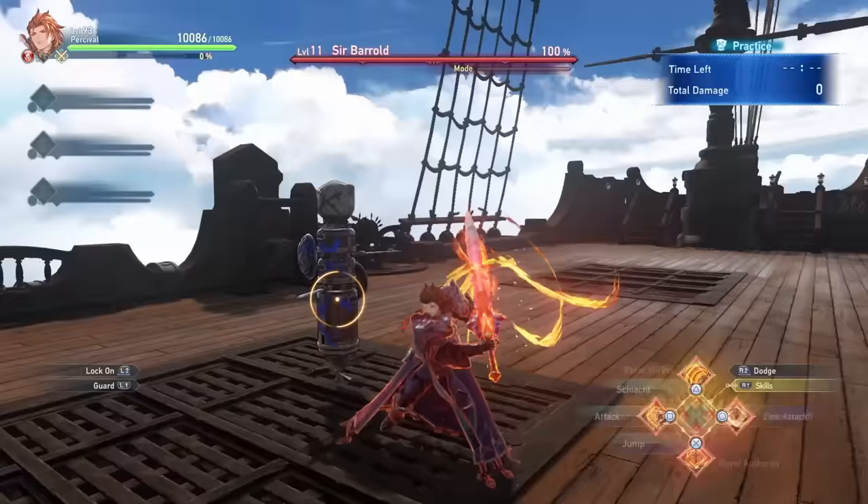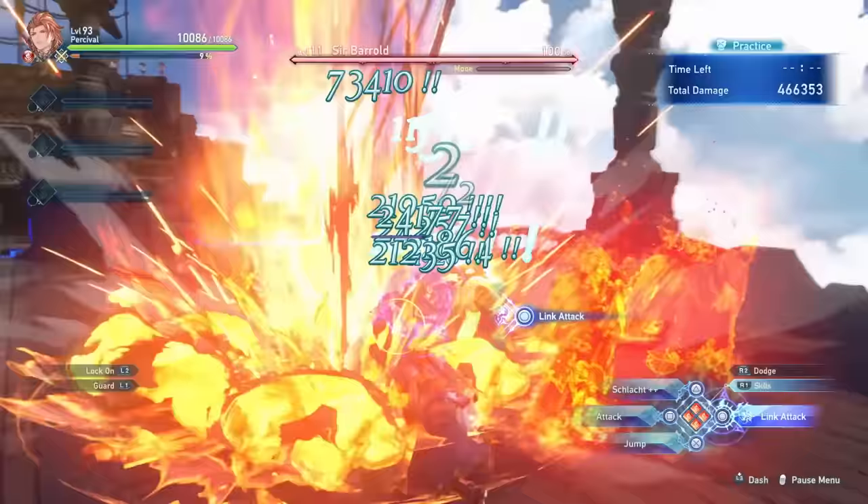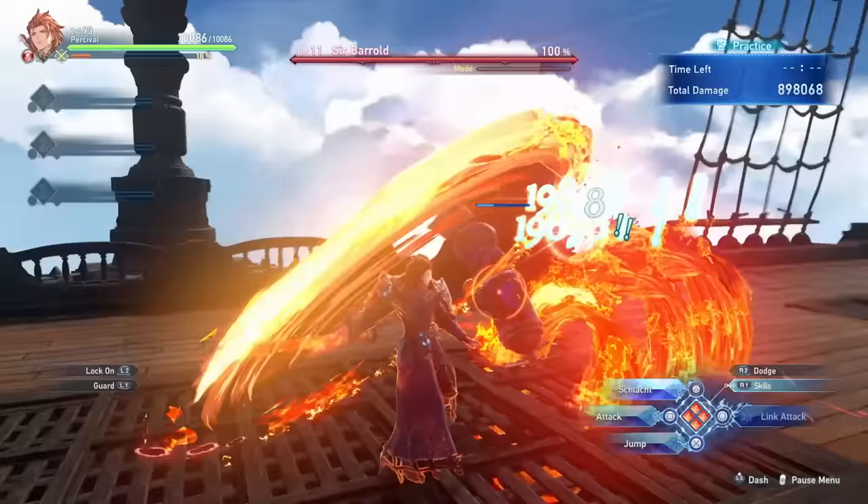Your final offensive skill is a flame wheel that you leave on the ground and it deals a ton of damage to enemies. This is especially useful against bosses, and as you can see you are able to move while it is dealing damage, so you can also avoid incoming attacks or simply charge your next charged attack for big damage.